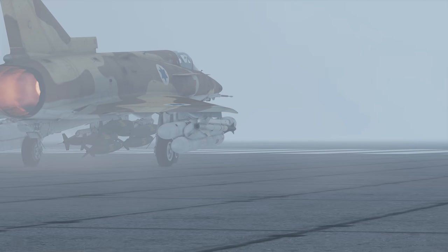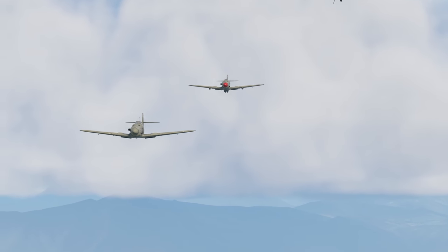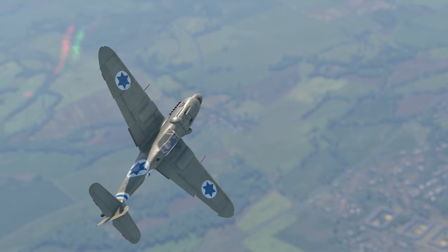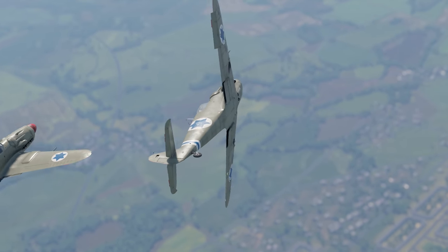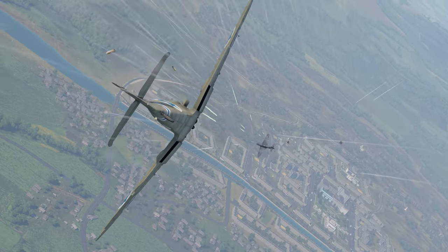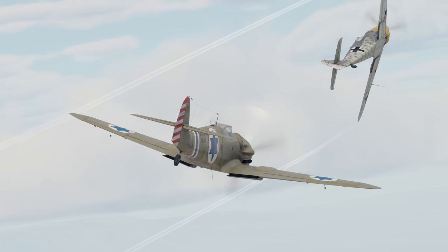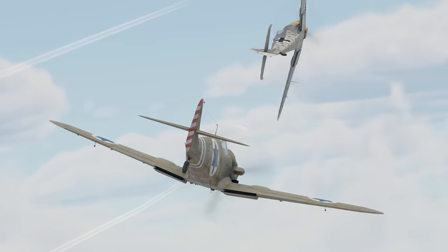We've introduced the top Israeli fighter already, so let's take a look at their earlier ranks. Please welcome the S-199, the plane that the Israeli air tech tree starts with. Its shapes make it easy to tell what plane it was built after — the German Gustav.